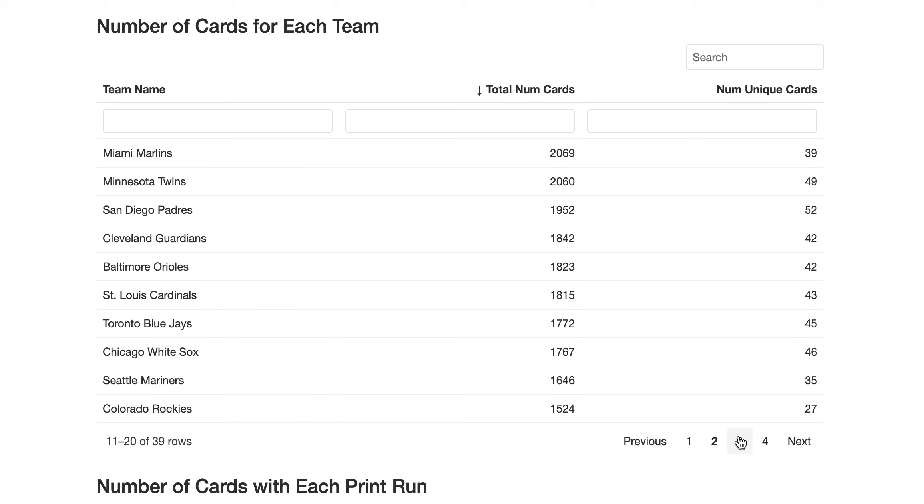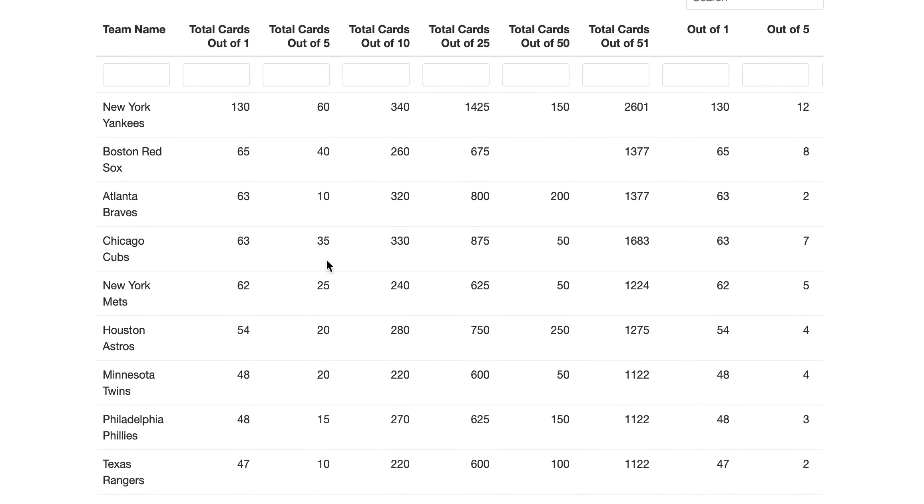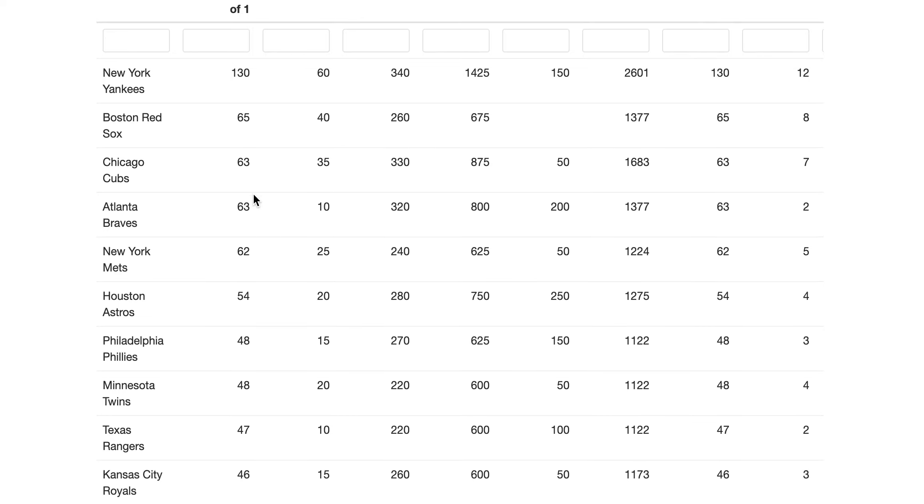Looking at print runs, there are 1,282 one-of-ones — that's a lot, but typical of most top products. If you're chasing one-of-ones, the Yankees have 130 of them, which is twice as many as any other team. The Red Sox have 65. That's probably why the Yankees' ROI is so high. If you're chasing one-of-ones, go after the Yankees — they have 130 in this product.